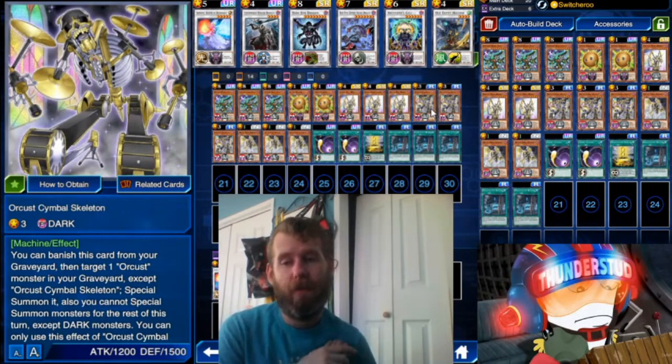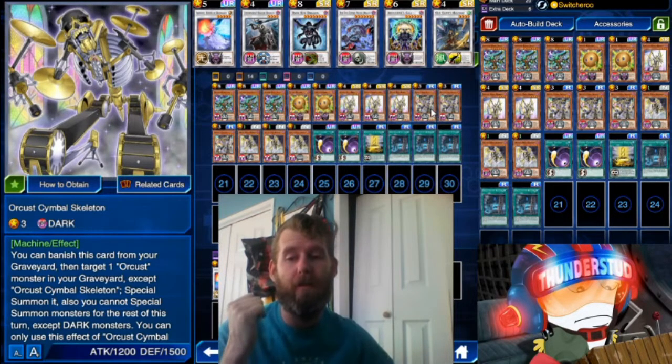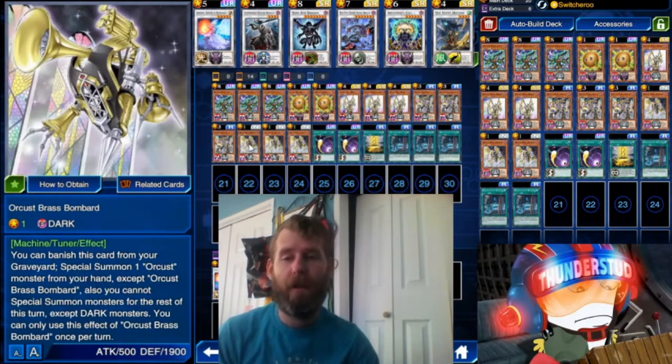Now, other Orkust monsters you can special summon — we have Orkust Cymbal Skeleton. You can banish this card from your graveyard to special summon an Orkust monster from your graveyard, except himself. None of them can special summon themselves, so he special summons from the graveyard. It's level 3; they're all Dark Machines.